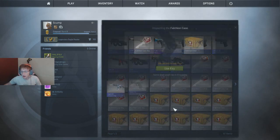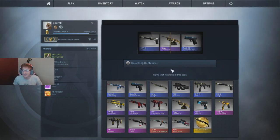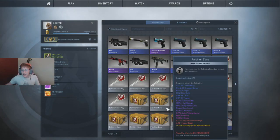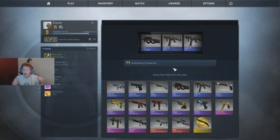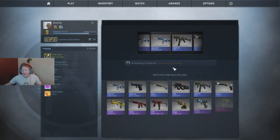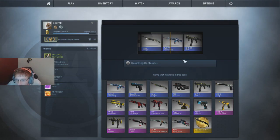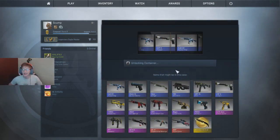So another blue - we've gotten two purples and all blues. That's fine though, all you need is one good case. I don't know if you guys know this, but my knife is worth $700 - it was in one case. So if you spend $150 on cases and get one good thing out of it, you can sell it and open more cases. It's an addiction you don't want to get into. We still haven't gotten anything really good - I already have this one, it's pretty beat up, well worn.